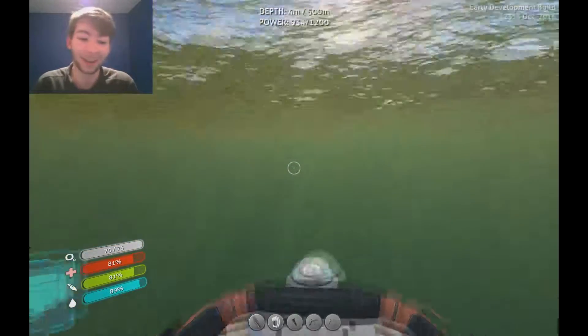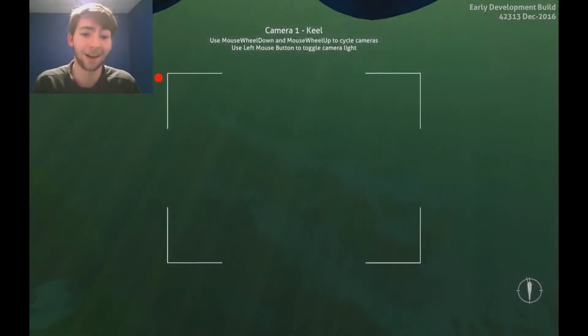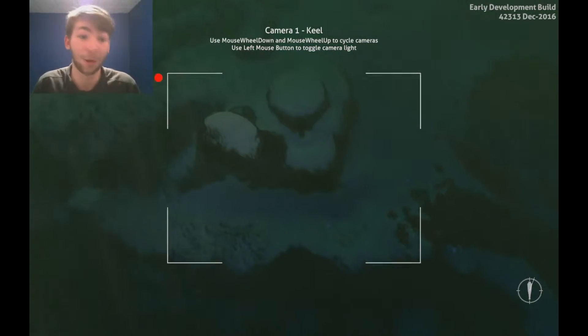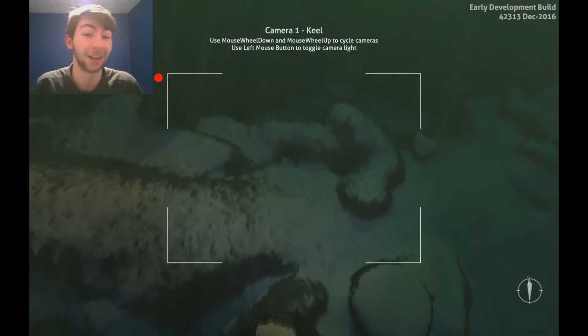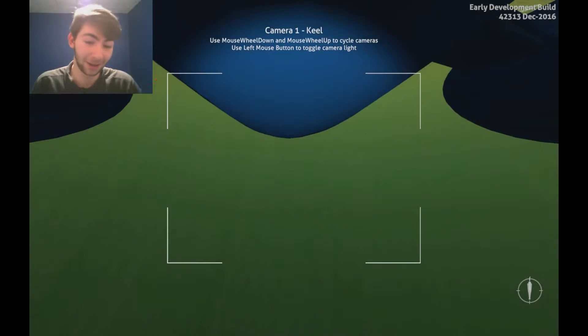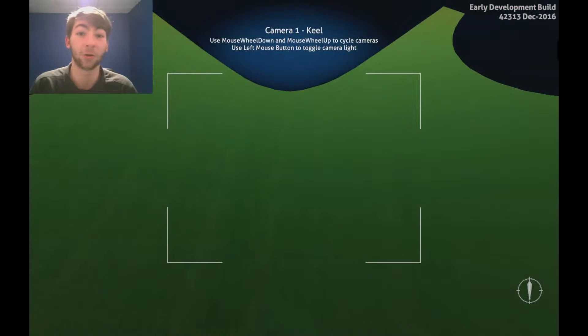Something I really like about the Cyclops is that you can do this — I can see directly below me, see what's actually going on. I love that, I find that really cool. And I can still go forward even though I'm looking down. Can't do that in the Seamoth — in the Seamoth, if you look down, you go down. With this, you go straight on.